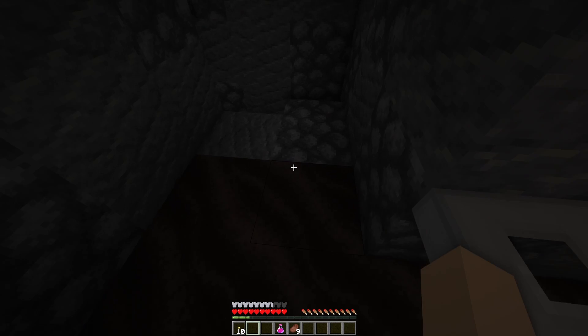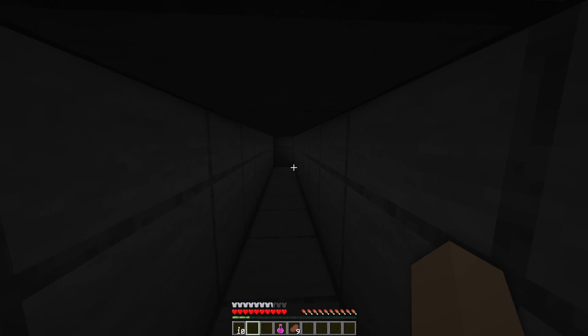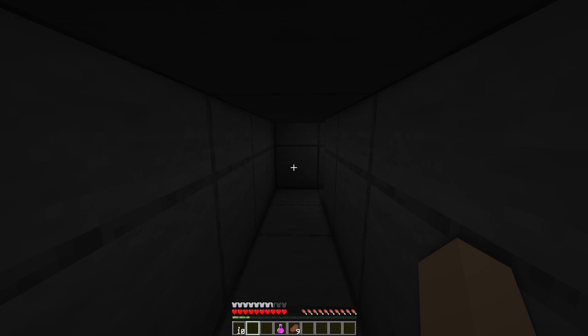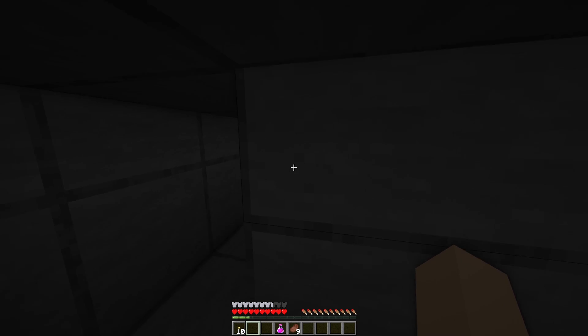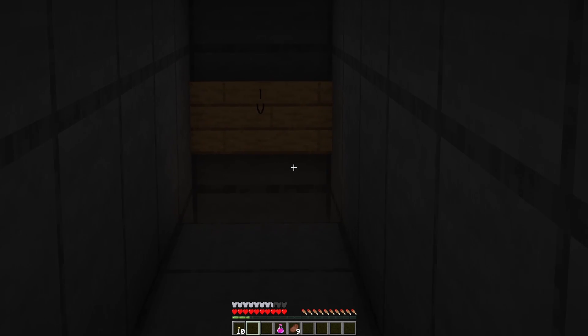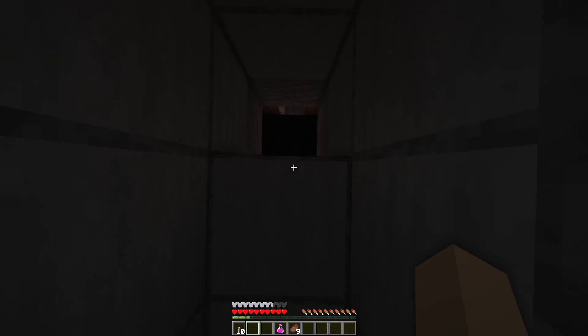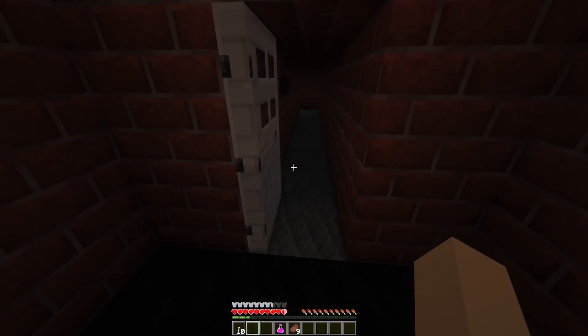We're in a crypt now. We've got a crouch walk — got to be slow. Like a speed bump. And there's an arrow pointing downwards. Downwards I go.